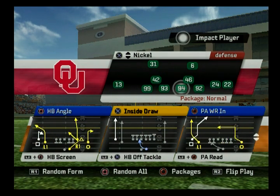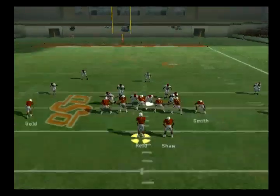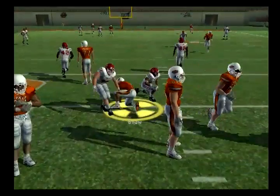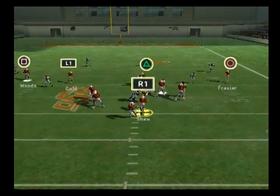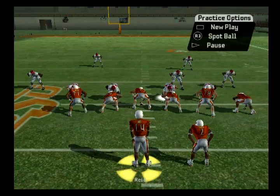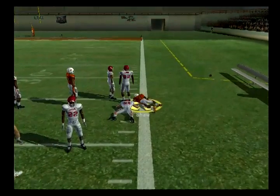Next up is inside draw. If QB draw was excellent, inside draw stinks to no end. Draw plays with a halfback or inside draw from gun sets are terrible — they're slow. As soon as you snap the ball, look how long it takes for the halfback to get the ball, and by then you've got nowhere to go. You need perfect blocking to do anything with this. Even with excellent blocking you may only get two or three yards. I never use it because it's just too slow.